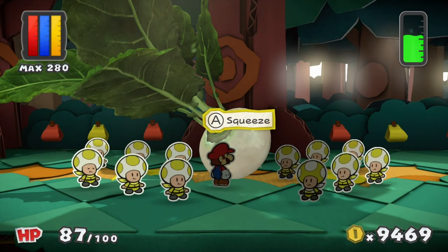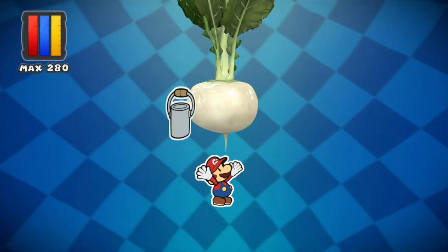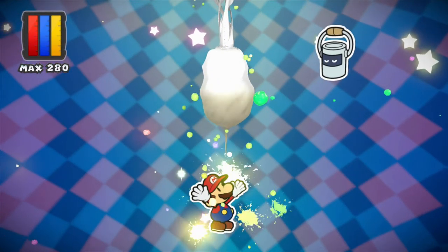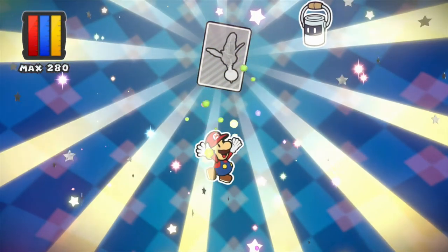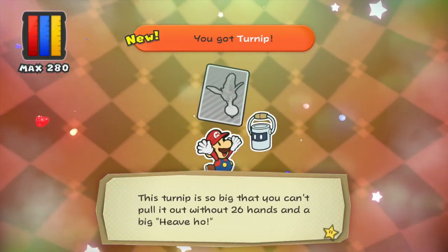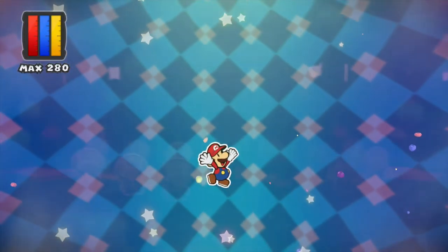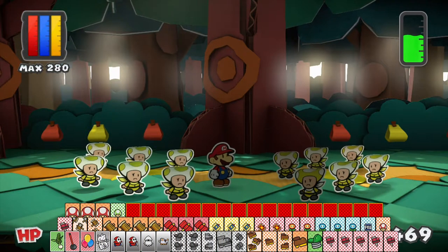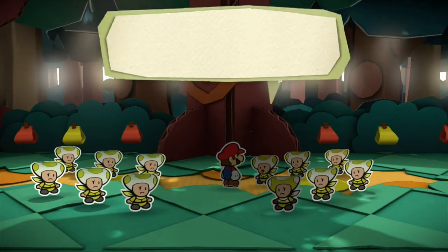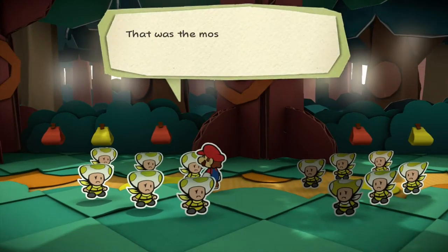I hate to rain on your parade, but that does look like a thing and we have to give everything a squeeze. This turnip is so big that you can't pull it out with 26 hands and a big heave-ho. Oh, we've made them all sad. That turnip sure got a good squeezing.